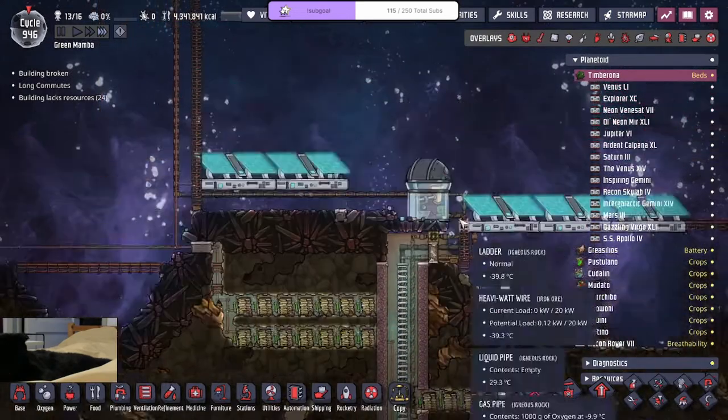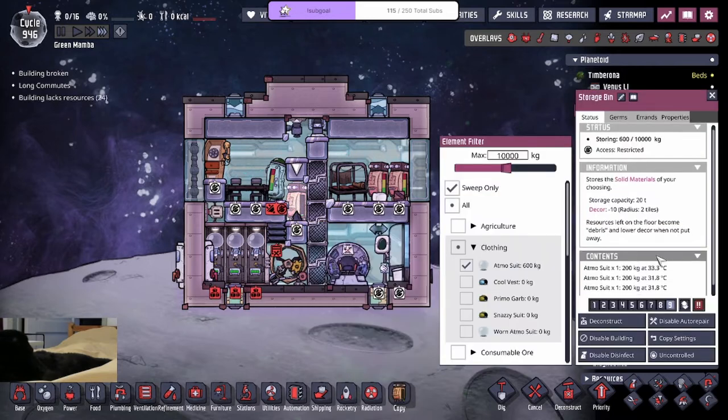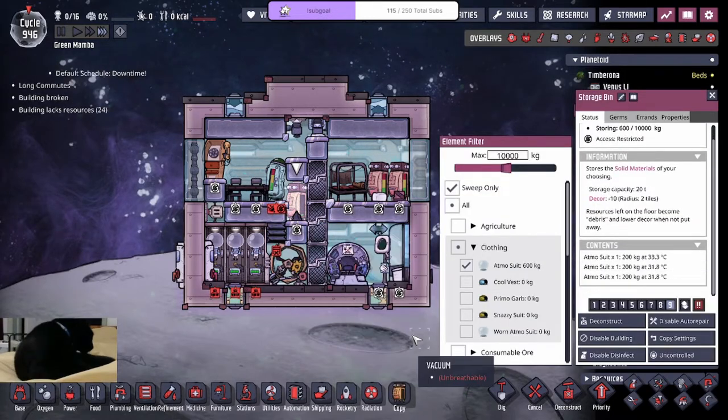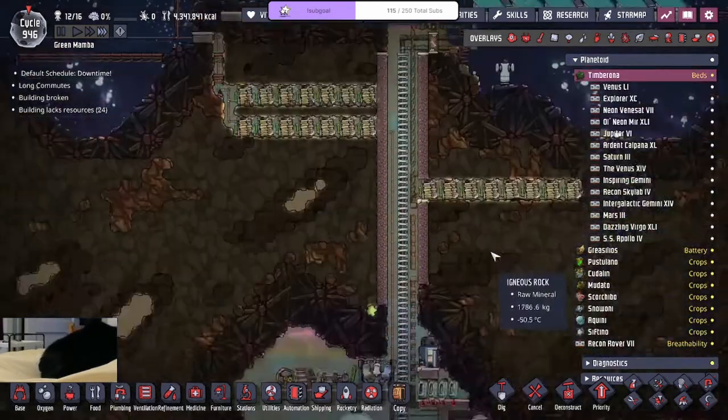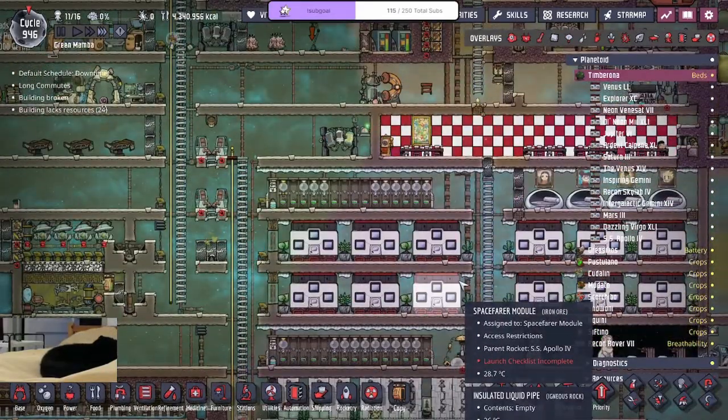That's gonna take five cycles for them to come back — not bad. We're just waiting for the suits — wow, that was fast, we got three suits already. Could make some oxalite and just put it inside and pump it out — I did not even think about that.